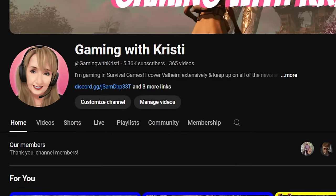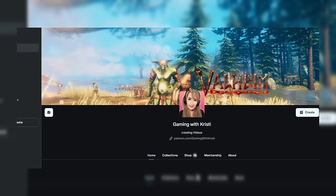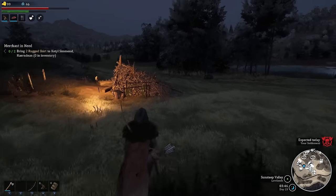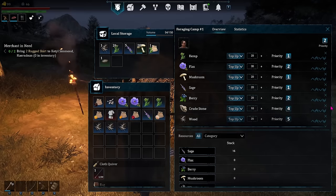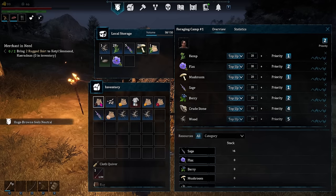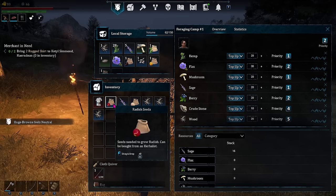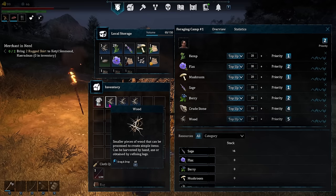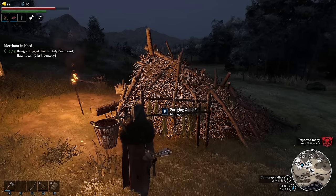Here are some common things to check if your workers don't seem to be doing what they're supposed to. Check to see if you've met the requested amount of materials. Sometimes we top something up at a certain number and then end up needing more later — like, I set that at 20 and now I need 100. When looking in a workstation at what level you want to set it, it can show you in parentheses or a separate column how much is currently in stock. You can also look in your settlement tab at what you have in storage overall.